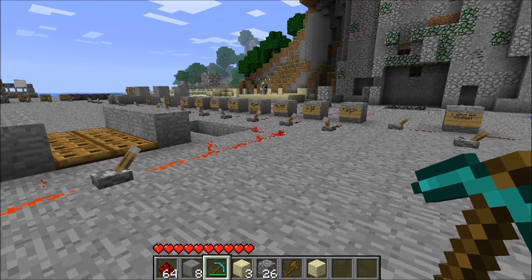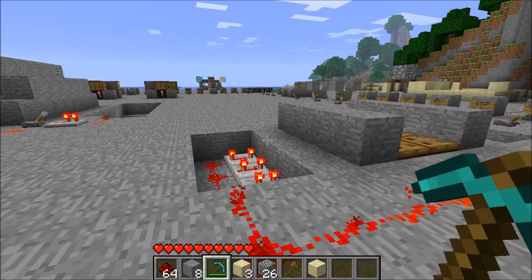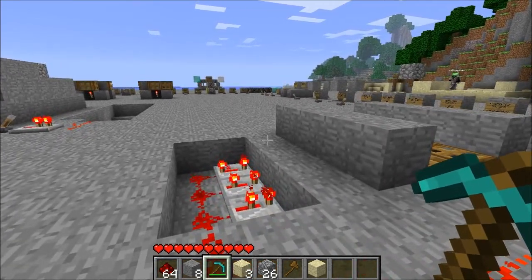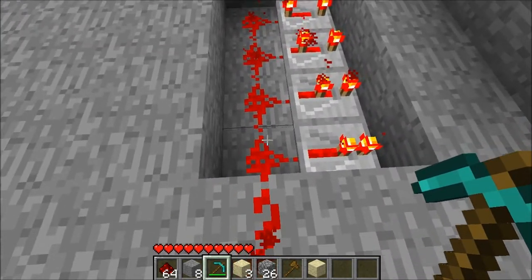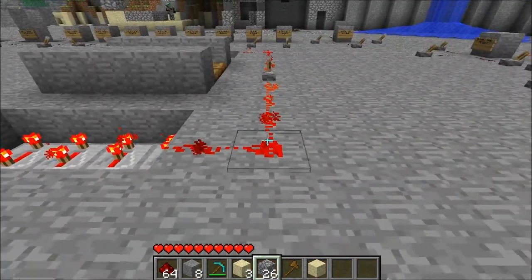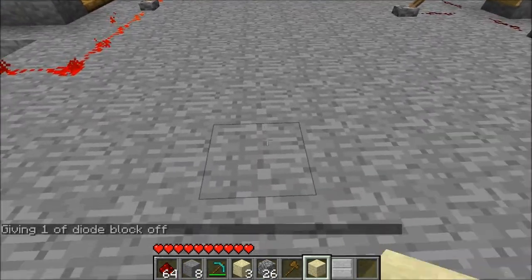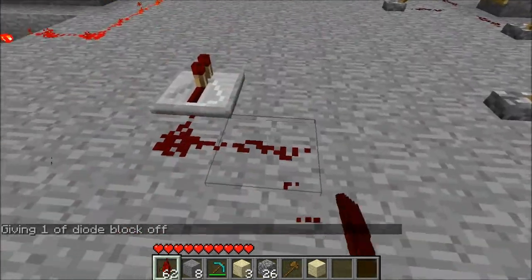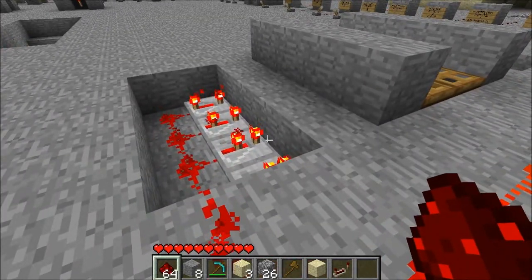Hello everyone and welcome to my third trapdoor drawbridge tutorial. With the new update 1.7_01, Notch has added pistons, and another thing he added was: if you run any redstone wire by a repeater, it will go directly into it. You don't have to make it go a certain way — you can just go like this and it will automatically curve into it, which makes this design so much more compact.